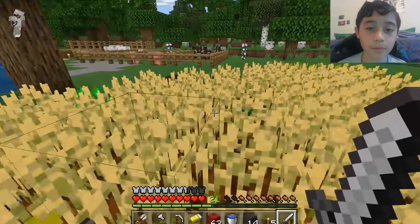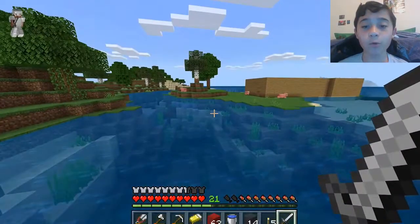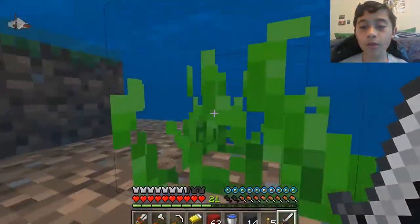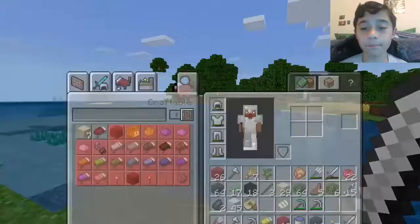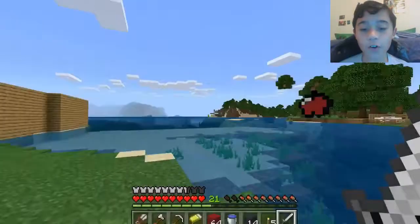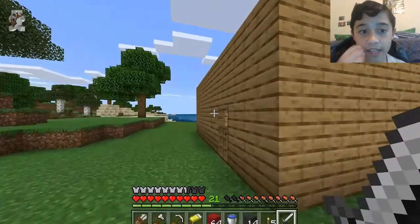This barn is going to be more for storage for animal-related objects, and for that I'm going to need a lot of red concrete, obviously. So first, let me quickly empty my inventory.